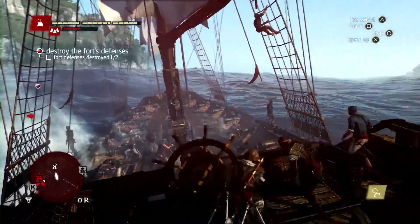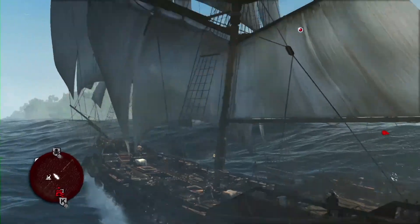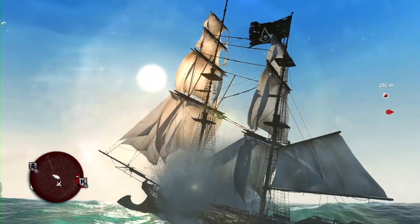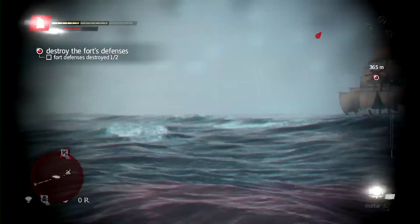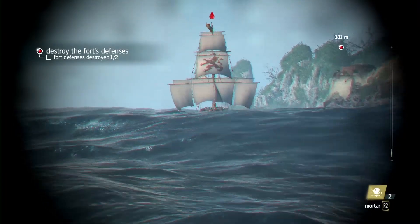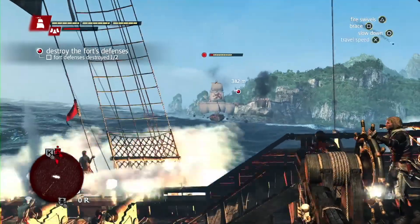We've managed to take one tower down. There is a lot happening and it can get intense. This is a naval sandbox, and in this case we chose to attack while there is a Brig nearby. This could have easily happened at night or during a hurricane storm with water spouts and 30-foot waves. There could have been a bigger military presence. There is a lot of variety and a lot of different experiences that you can have in the naval.